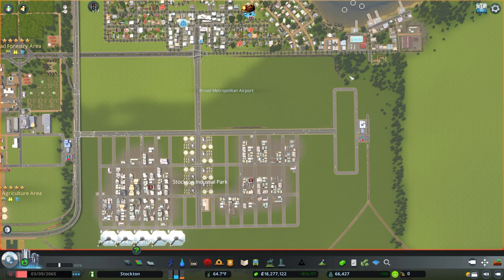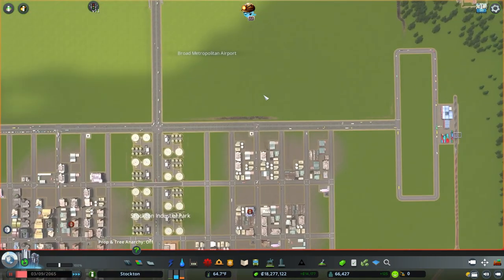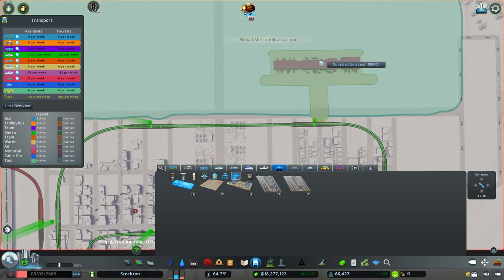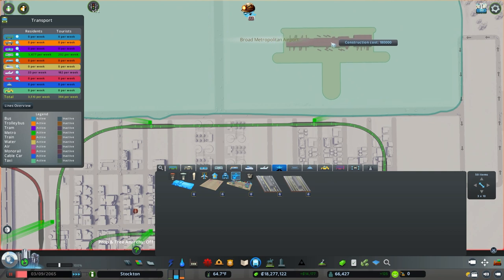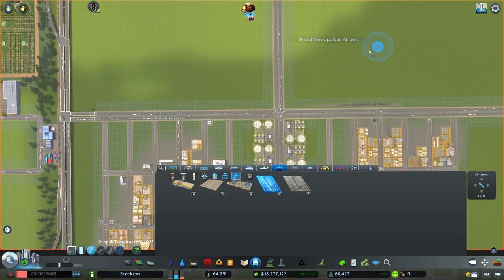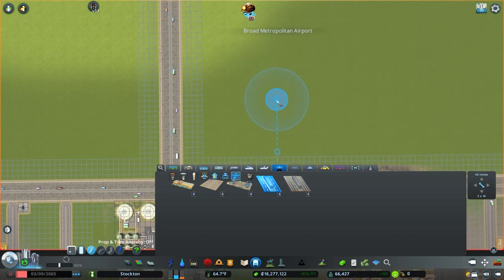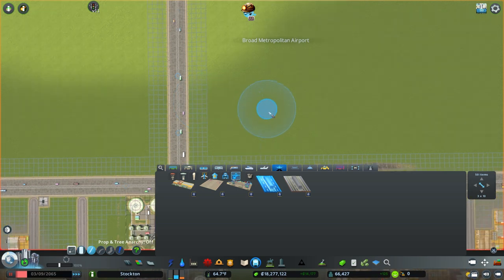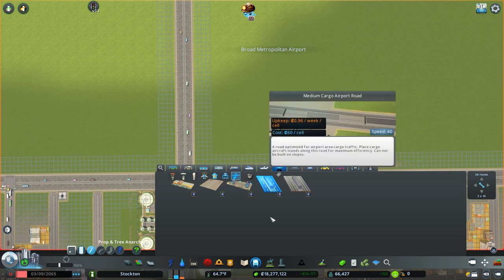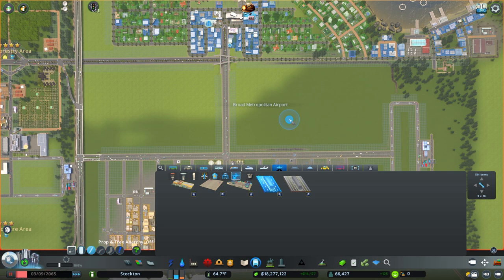We could probably bring the rail line right here and have the rail station right there, but the question is how exactly we want to build this. We have our terminal here. Can you build elevated roads to the runway? You can't — so those would have to be intersections. That's unfortunate because it makes this area not super usable — I don't think it's going to be big enough.